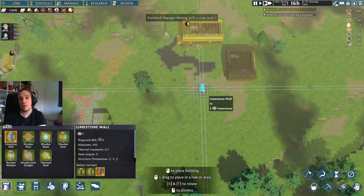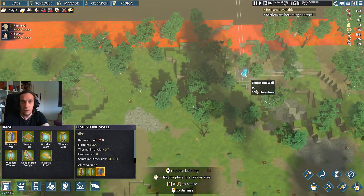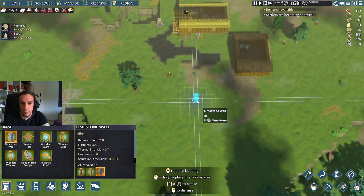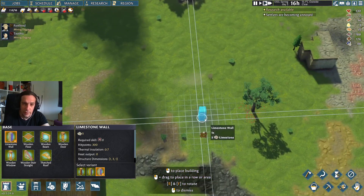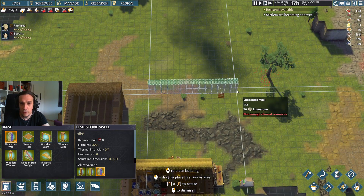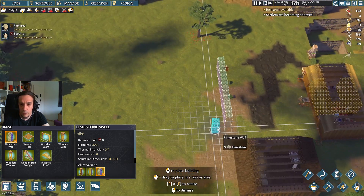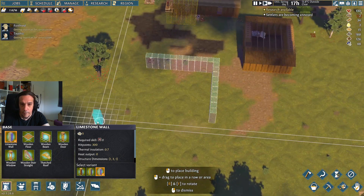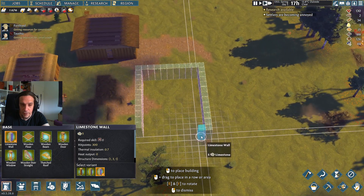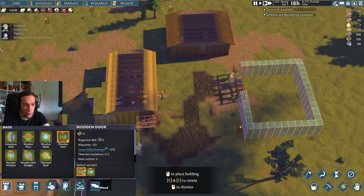The really interesting question is where will we develop ourselves? I think this is a good direction to go, and it's going to be a stone house. I really can't wait to build my first stone building here. Let's do this — can I build a stone door already too?